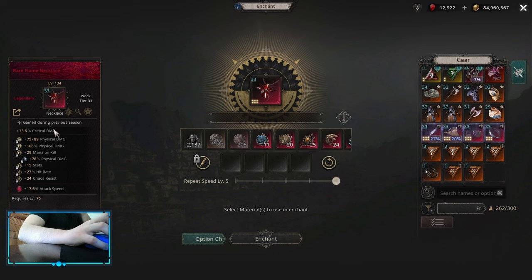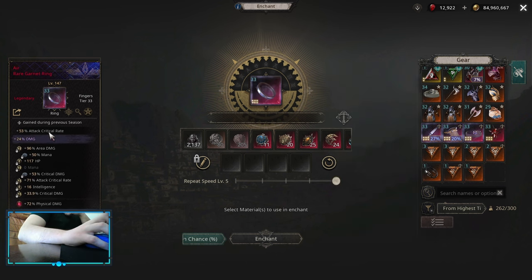For Necklace, you're looking for a Critical Damage Implicit Neck. On this one I have Physical Damage because it was a Physical build, but on this build you want Poison Damage Flat and Poison Damage Multi. On the Suffix part, whatever you can get — whatever you need the most. For the rings, you're looking for Attack Critical Rate Implicit Rings. On the Suffix part you want Critical Rate, then Critical Damage. On the Prefix part you want Area Damage or Elemental Damage, and also Attack Speed if you can get it.